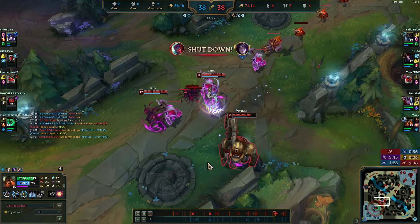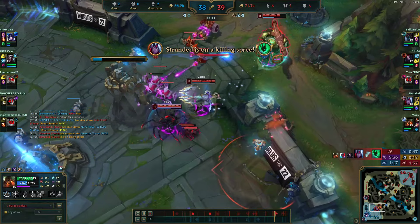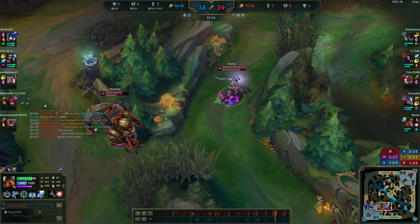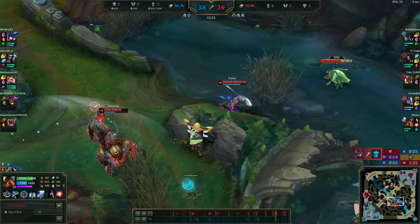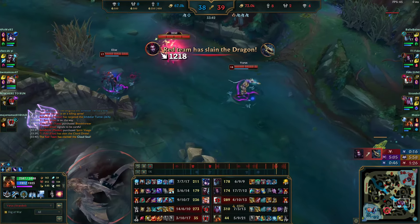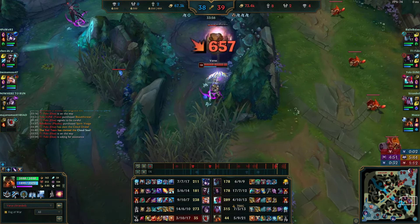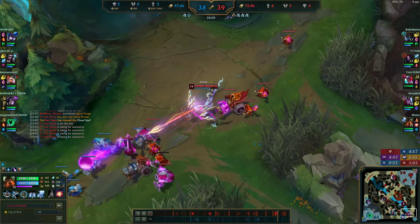Once she's CC'd I walk up, push the mid wave, and we go get Baron — a really free Baron. Kai'Sa and Yone kill each other, so very easy to push mid. This is low Diamond — Diamond 4 average — and even here you get players making mistakes. If you're not making mistakes and they are, your scoreline looks like this. I ping my team to come bot because even if the mid inhibitor is already down, we want to push bot.